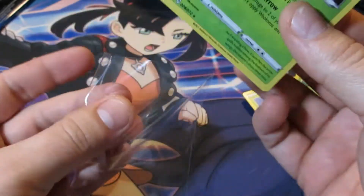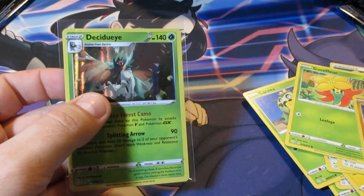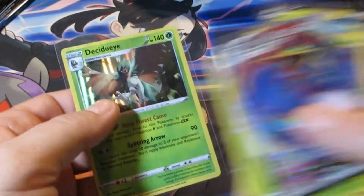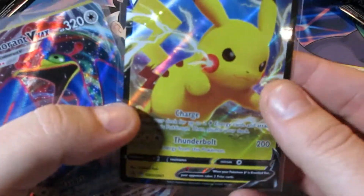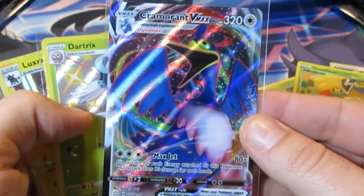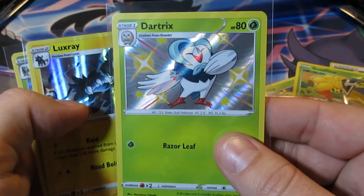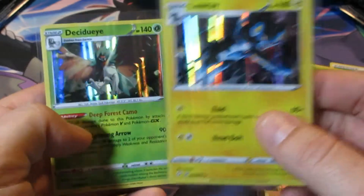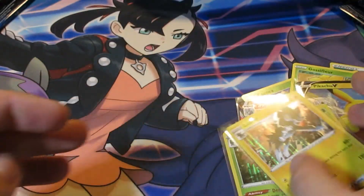All right, let's do a quick recap. We pulled it all out of the Pikachu collection box — pretty nice promo card, Cramorant V-MAX probably our biggest hitter, then we got the Dartrix shiny, then Luxray holo and Sirfetch'd holo. Excellent — thanks for watching, please like and subscribe, and we'll see you next time.